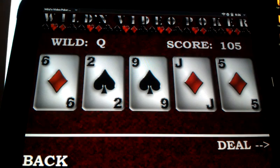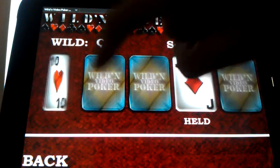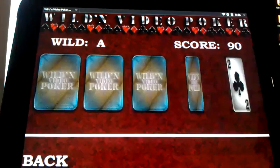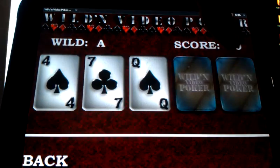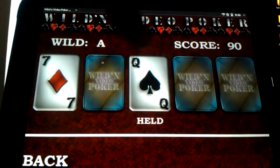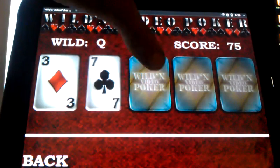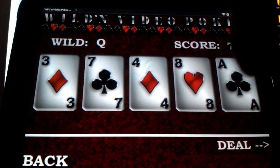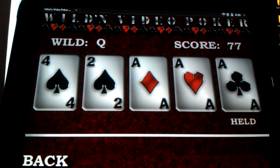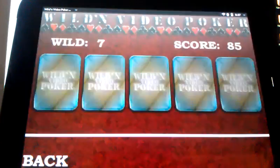Loser. Wild Queen — I'll pick a Jack and Deal. You've got to flip them over again. Loser. I'll try it again. It won. I pressed that right away — it automatically switches there. You don't have to keep doing that. So that's the basic gameplay.